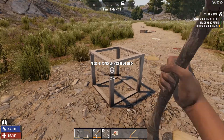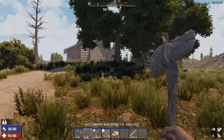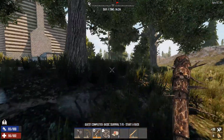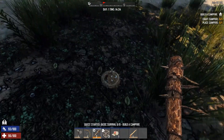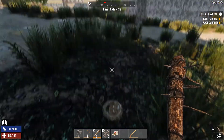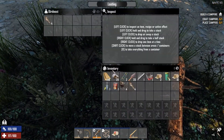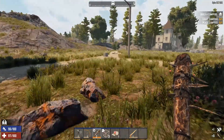Come over here and upgrade it. Now it's going to tell us to find a traitor, right? Oh no — campfire. Well, we might as well do that too. Knock it out, let's get it out of the way.